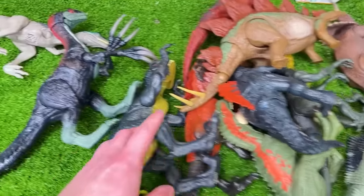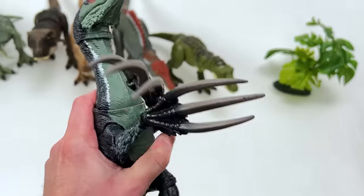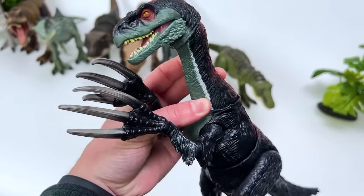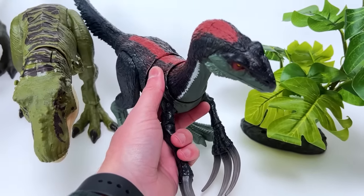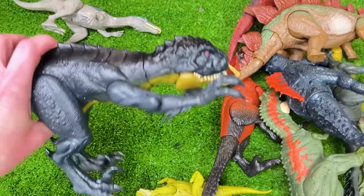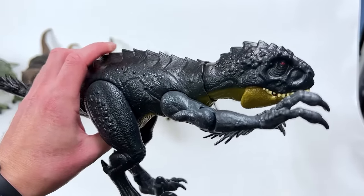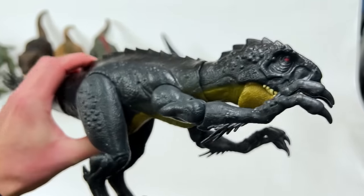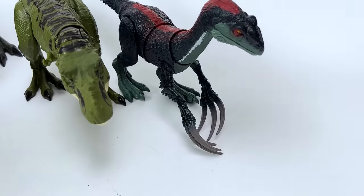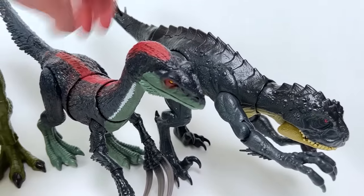Now we're getting down to a little bit smaller figures. I think the next biggest is the Therizinosaurus figure from Jurassic World Dominion — it has some huge claws, possibly the biggest claws out of any dinosaur I've seen, and interestingly it is a herbivore dinosaur. The next biggest is the Scorpios Rex, which you'll recognize from Camp Cretaceous Season 3. This figure has two action buttons: the first is for its jaws with sound effects, and the second is the claw slashing action. Now that they're side by side, I think the Scorpios Rex is actually a little bigger, so let's have them swap places.